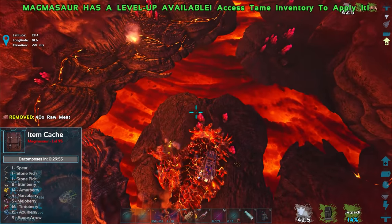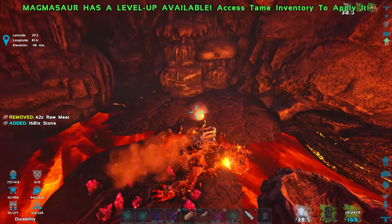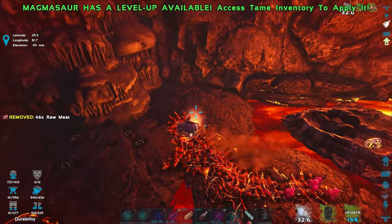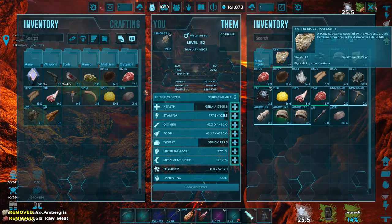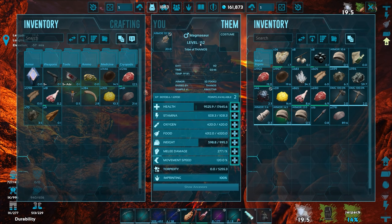One more hit takes this one down — boom! There are also a lot of red gems to mine. Oh, it's just giving stone again. But there are a lot of black pearls — let's get those! If there's no way out of here we can just teleport out with Helena. We definitely need the black pearls. Let me give this guy some ambergris — he needs it.